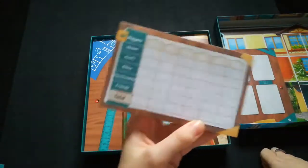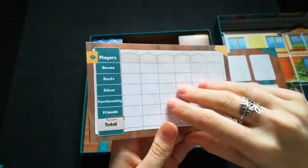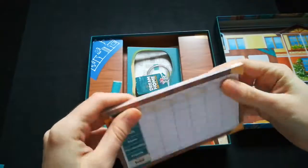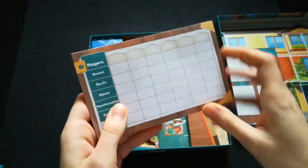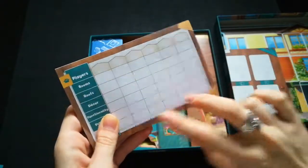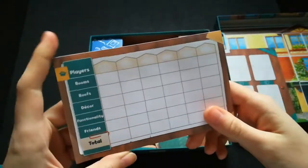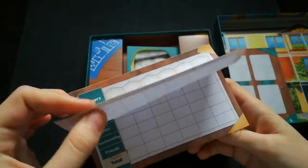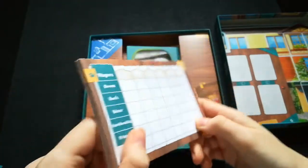There's a new score pad because we now have the friends section. It's fairly thick, so it will last a while — especially if, like me, you use it multiple times per session for smaller player counts. I also laminate one and use a dry erase marker on them to avoid wasting the pad.